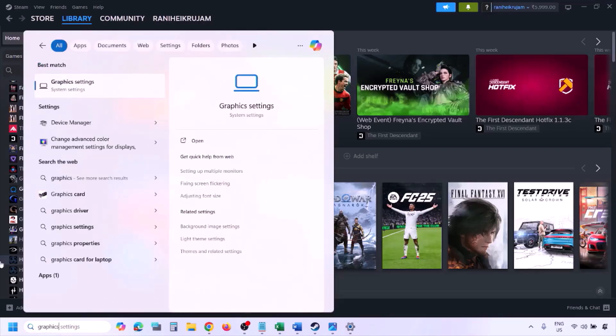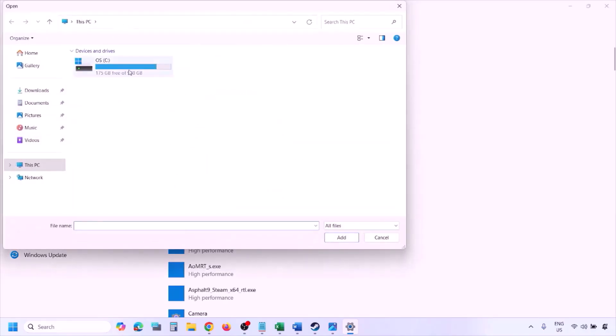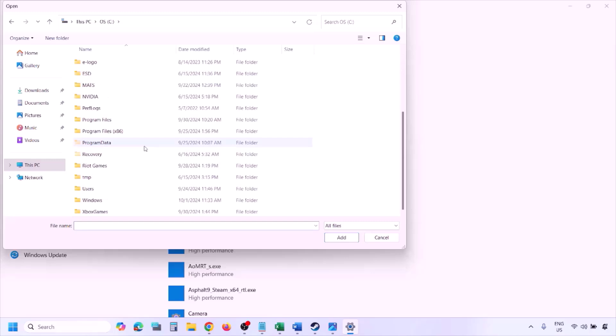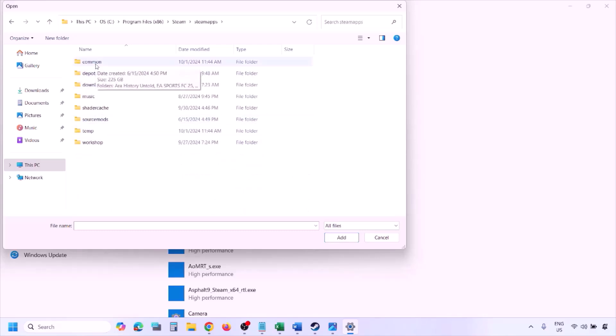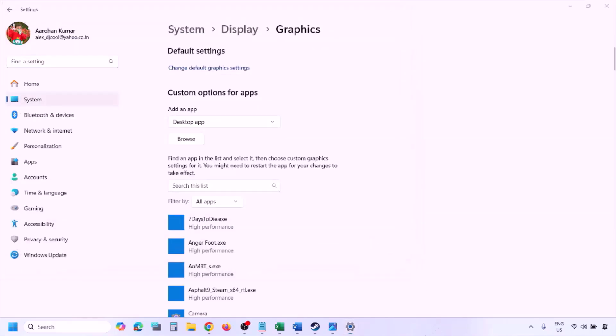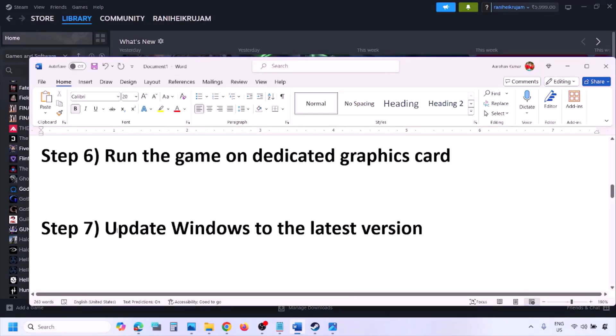The next step is to run the game on the dedicated graphics card. Type 'graphics settings' in the Windows search box, go to Graphics Settings, and click Browse. Go to the game installation folder: C drive > Program Files x86 > Steam > steamapps > common > the game folder. Find and select all the game exe files, click Add. Once added, click on the game, select High Performance, click Save, and launch the game.